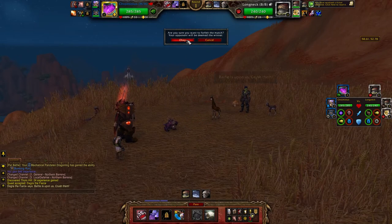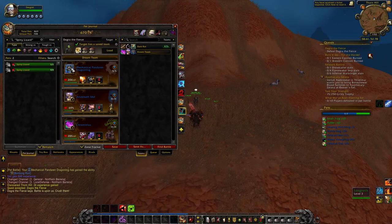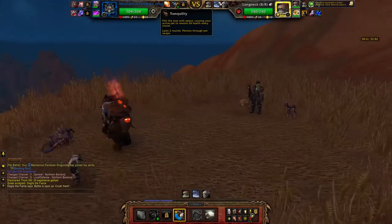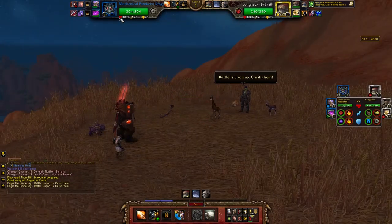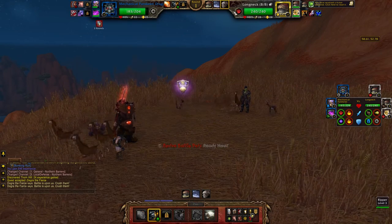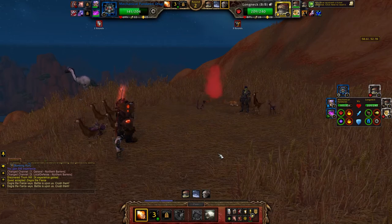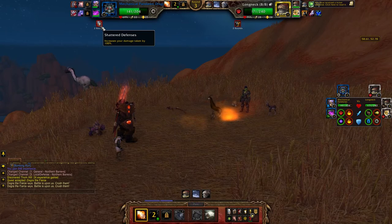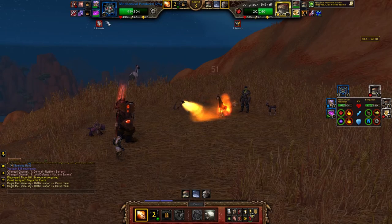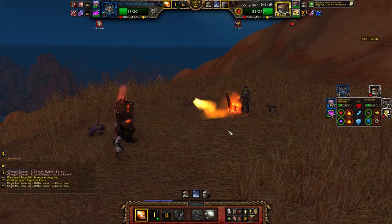Normally when you retreat from a PVE battle — like if this was versus just creatures out in the world — you lose 10% of your health every time you retreat. But because this is just a tamer, I don't. The reason I switched to make my Mechanical Pandaren Dragonling go first is because he's got Bombing Run, which actually does bonus damage to Beast types — where I've got that green arrow. I wanted to use him here.